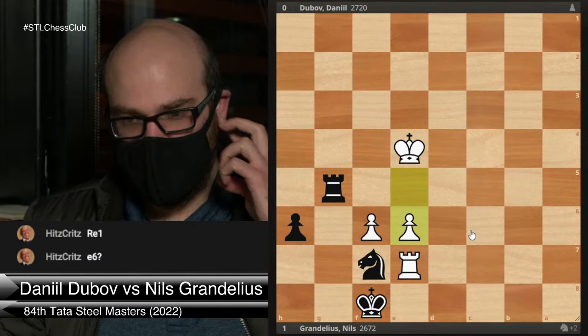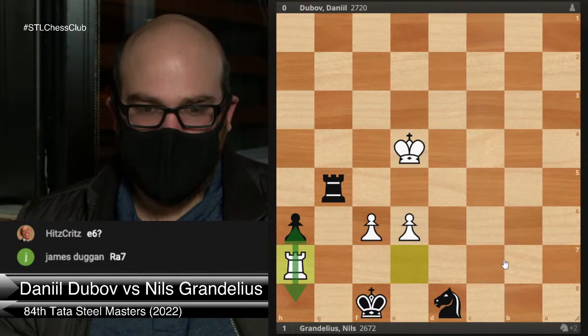e6 — very good! If knight d8, I can just play rook h7 — I'm threatening mate and this pawn. So once you lose the h-pawn...